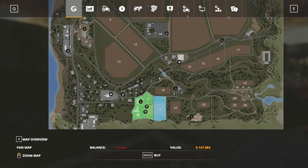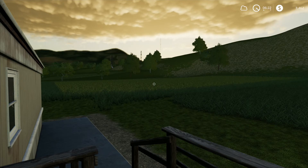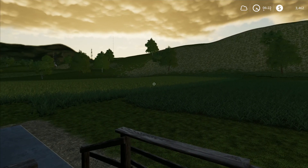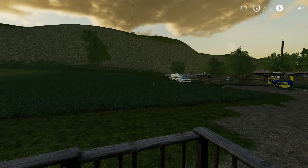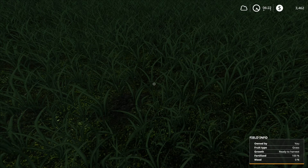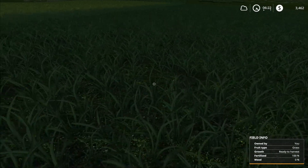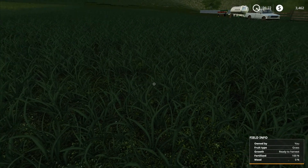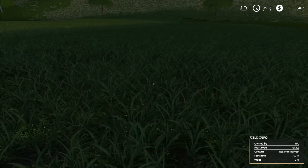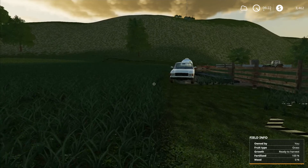Field 21 costs almost 150,000 dollars. I started doing the calculations for maybe leasing a harvester to get the weeds off, but it's probably not even worth it. I'll just plow it under, make grass of it, and connect the two fields — then I'll have plenty of grass for baling operations. The grass is almost ready to harvest. It's funny how it says it's fertilized when I've just plowed it — I've done no fertilization and seeded it with a seeder that only has seeds in it, no fertilizer.